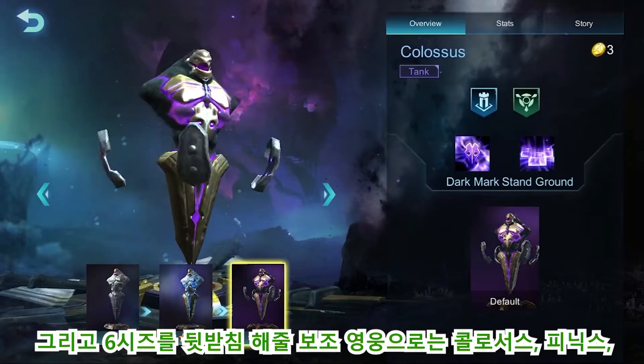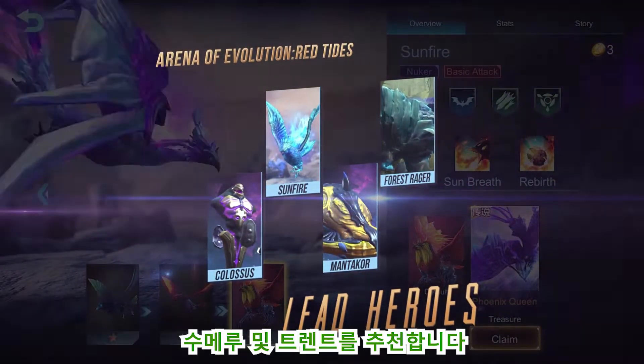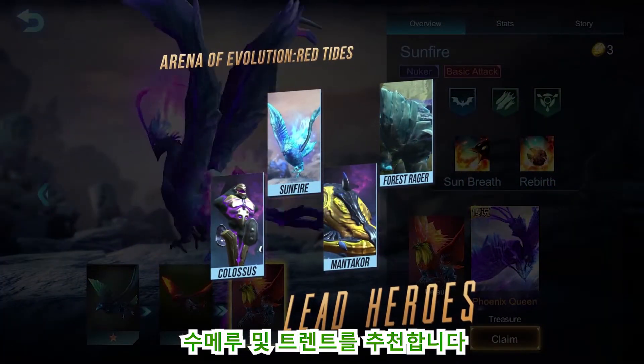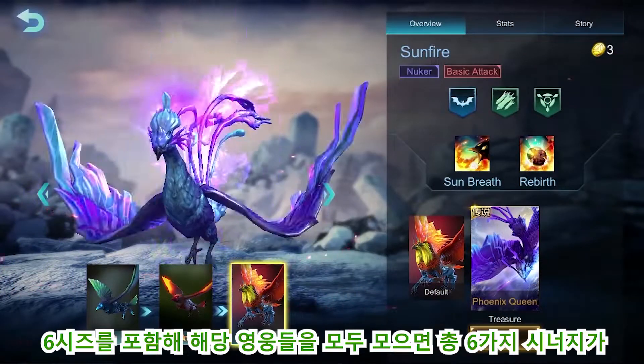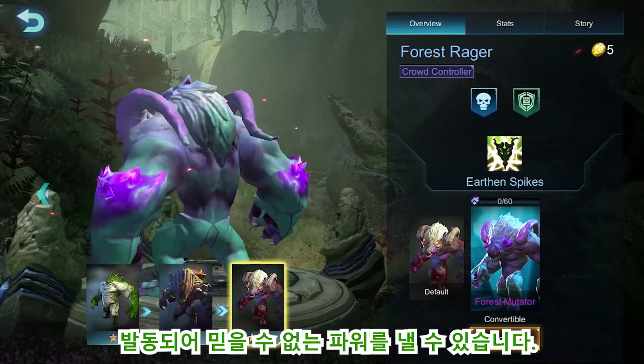We will of course need to pick some heroes to assist the big six. Colossus, Sunfire, Manticore, and Forest Rager are my recommended heroes. If you collect them all, they can boost six linked bonus abilities in total. What an incredible power!